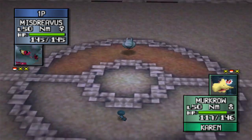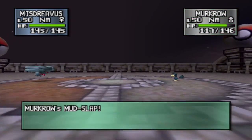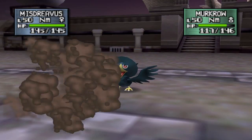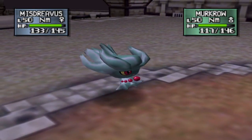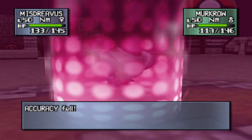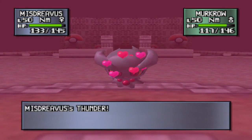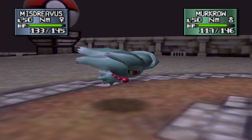Pokemon is a turn-based game where each player picks an action, and then these actions are executed during an action phase. During that execution is where the majority of the game's combat-related processes occur — where damage is calculated, health is reduced, and probabilities are applied. The attack Thunder, for example, being as powerful as it is, only has a 70% chance of hitting its mark.